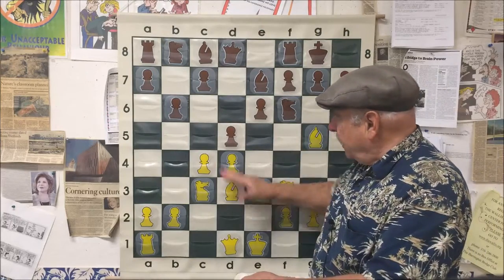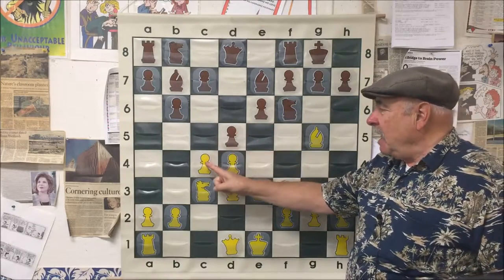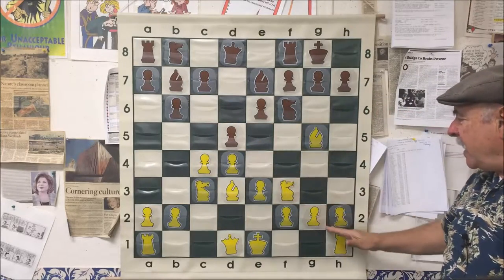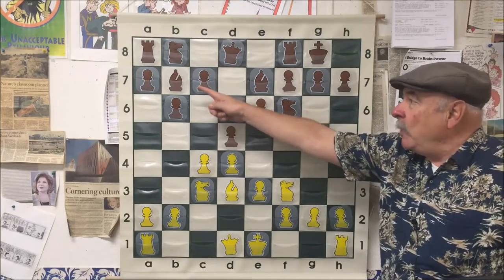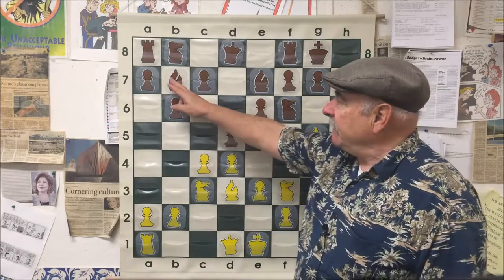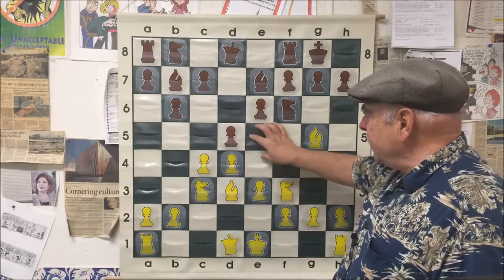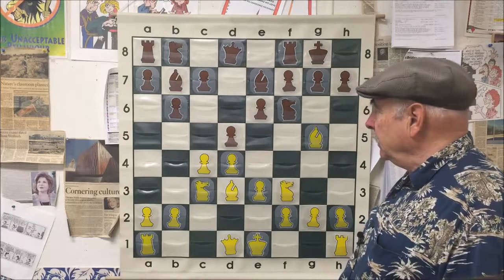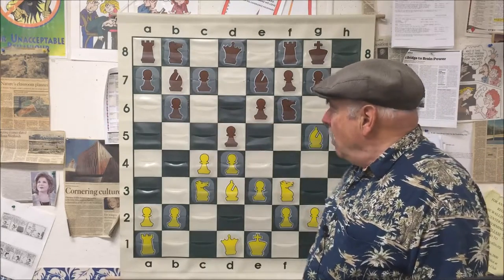After white develops, black develops his bishop on the nice long diagonal — the fianchetto. Black is thinking: I'll take this pawn; I don't mind you taking back because this opens up this huge diagonal for my bishop. When you castle your king over there, I'll be eyeing that G2 pawn from way over here. Bishops are like long-range artillery — they work best from a long way away because they control so many squares, whereas knights are in-your-face pieces because they can only hop two or three squares.